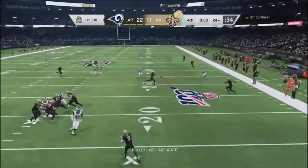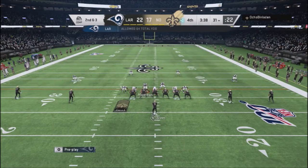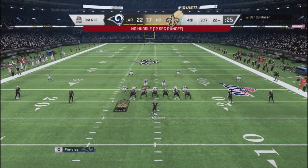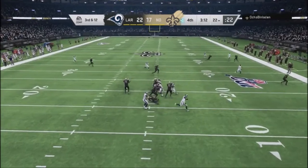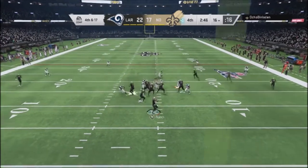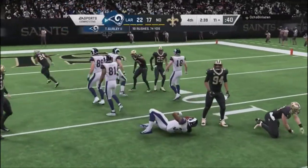Now up 22 to 17, he's still no-huddling even with plenty of time — he didn't need to. I send pressure off the edge; he only has five blockers with no sixth blocker to handle it and he's not adjusting. I keep hitting him with pressure and he can't answer. On fourth and 17 I go out of the double-A gap blitz — pressure comes off both sides — and even though he blocks one guy, the way the pressure was set up I still get the big play.